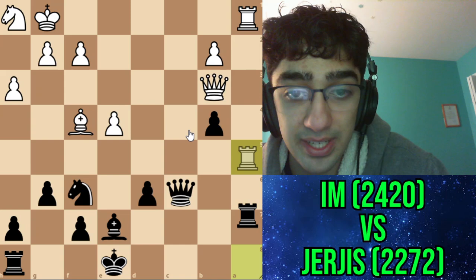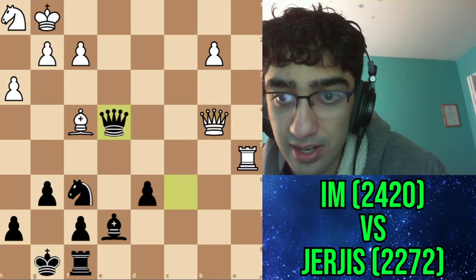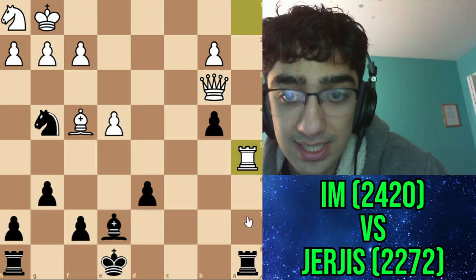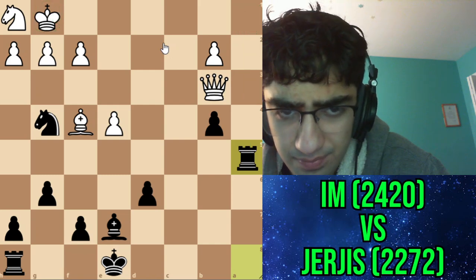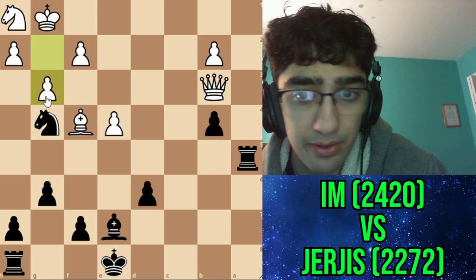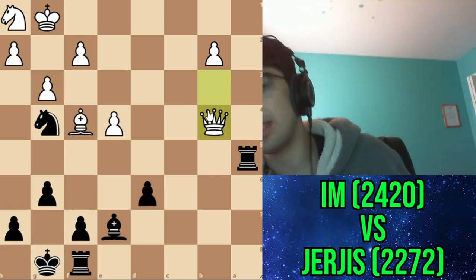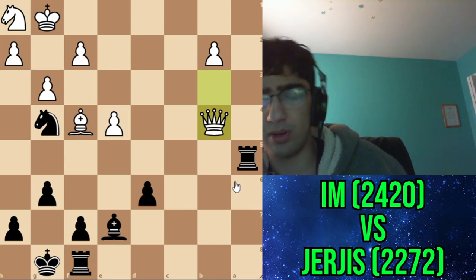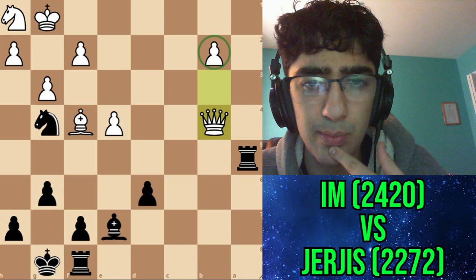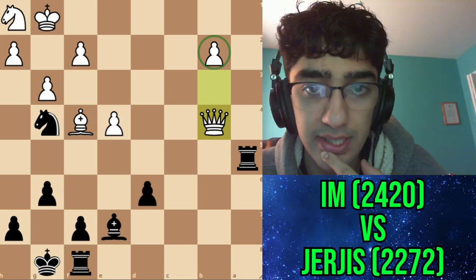His best line here is to go h3. Then again I take, and the position is completely equal. But I didn't see that. I thought if he takes, takes, takes, I have rook a1 with mate. So he'd have to play g3, and I thought queen takes - I was slightly better or maybe equal because this b pawn would probably become a weakness. But queen a4 was played here, and after takes, takes, takes, castles, queen takes b4 - we get into a position I recommend you analyze for yourself.